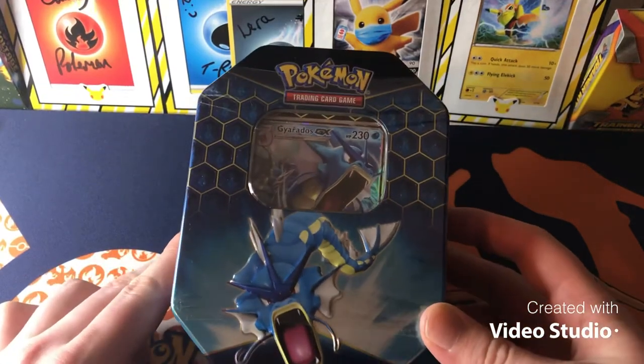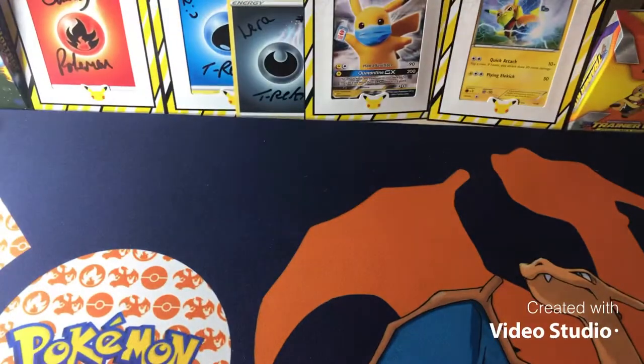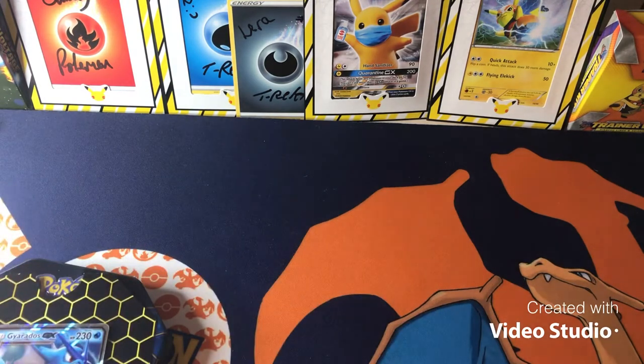In this video we have another Hidden Fates tin — we've got a Gyarados GX tin. These are the first three videos where we opened these tins in a row, all from Trident Cards. It was three tins for £35, which ain't that bad to be honest — so about £25 a tin. Good luck getting them at £20 right now in a lot of places, though you can still get them for £20.